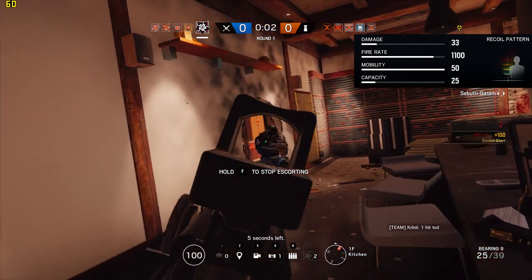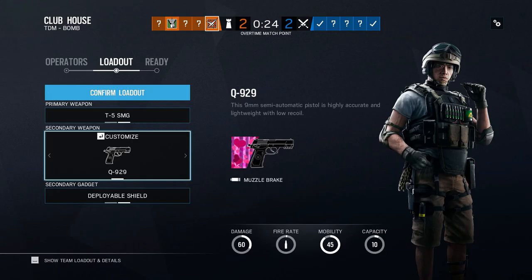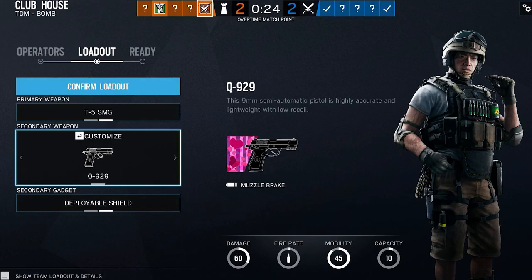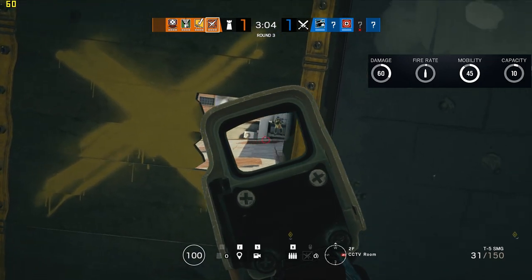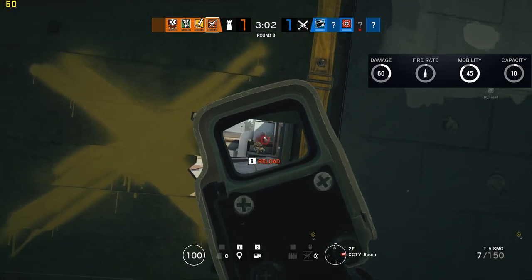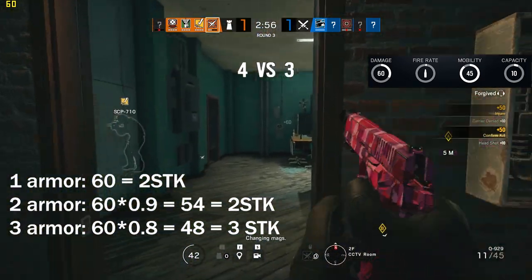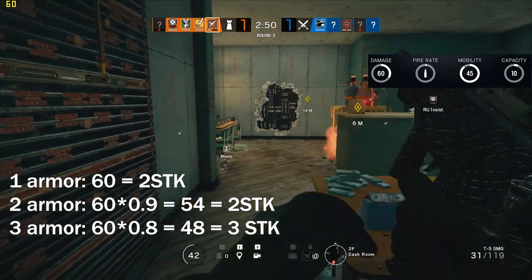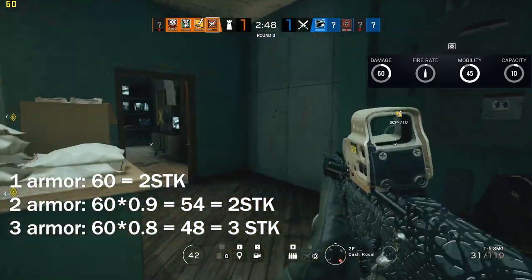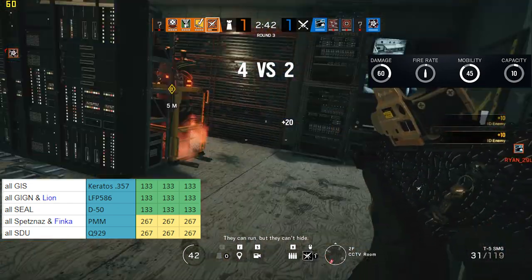Before we get to the best sidearm in Rainbow Six Siege, let's look at a few honourable mentions. One pistol that could have taken the Keratos' spot at number 5 is SDU's Q929. It strikes a good balance between stopping power and magazine capacity, carrying a very respectable 10 rounds, 11 if you count the one in the chamber. Its base damage of 60 makes it a two-shot kill against one and two armoured operators, killing two and three-speed operators as fast as a Keratos revolver. Against three armoured operators, though, the pistol takes an additional shot to kill, pushing the time to kill to 267 milliseconds, which is why it could not take the Keratos revolver's place.